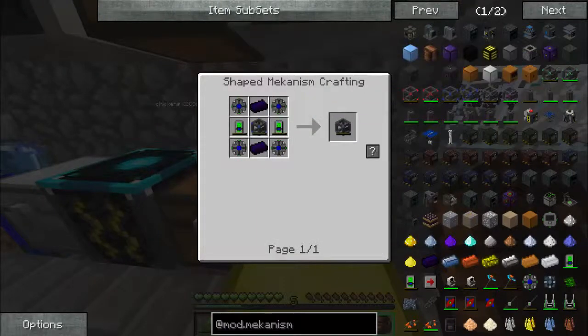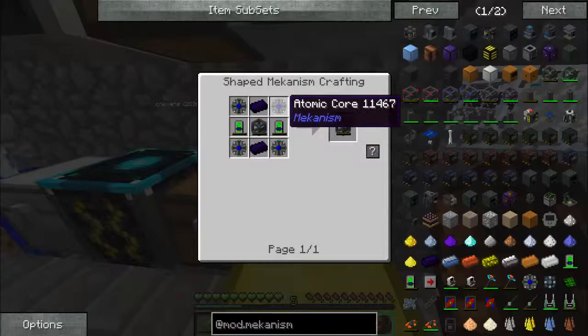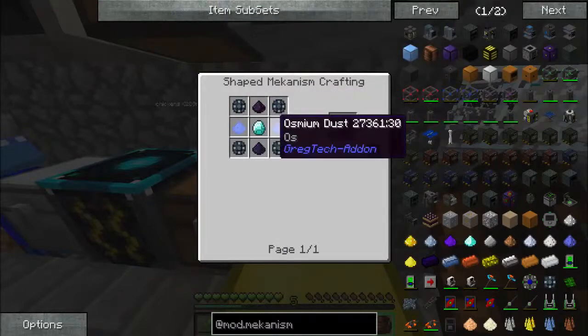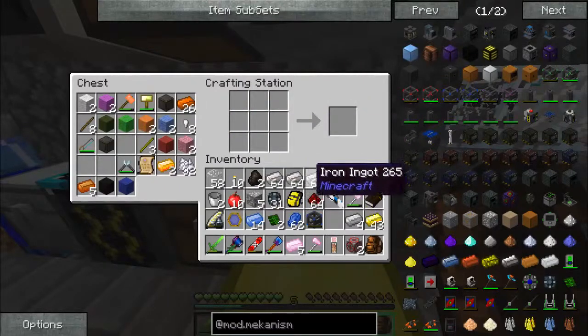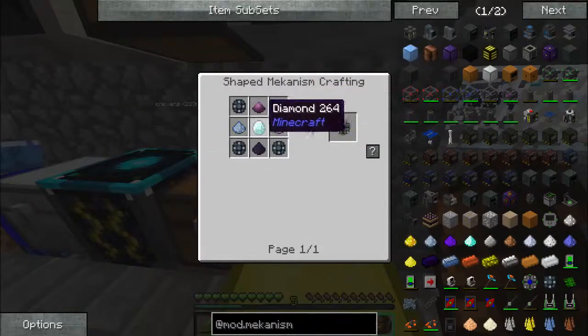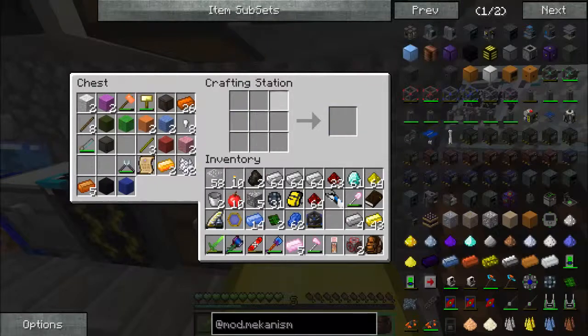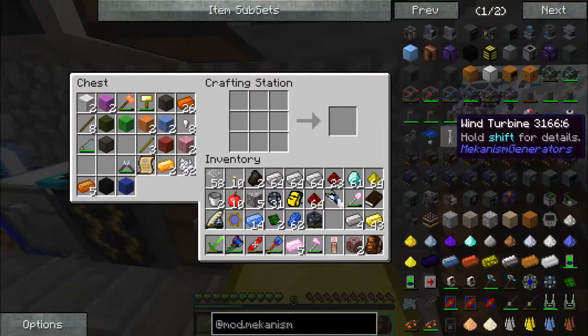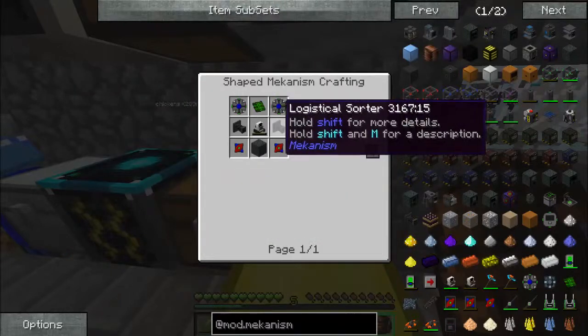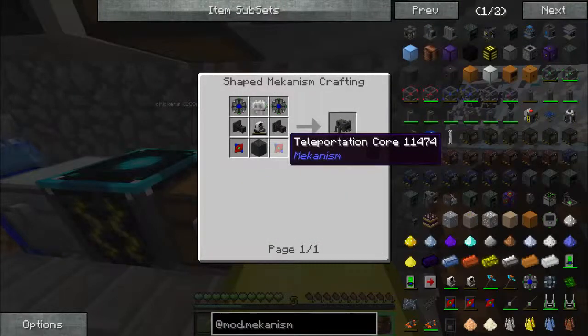What about an ultimate energy cube? Dirty obsidian — we need obsidian dust and osmium dust. I kind of want to hold off on that, but I actually want to start on this. This is going to be an effort.